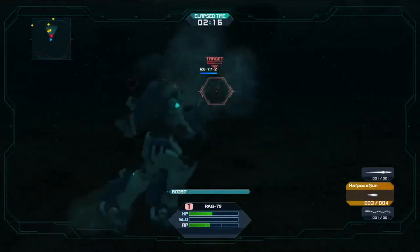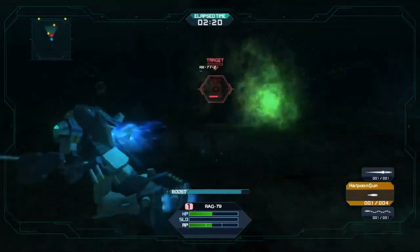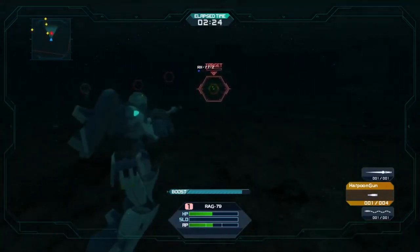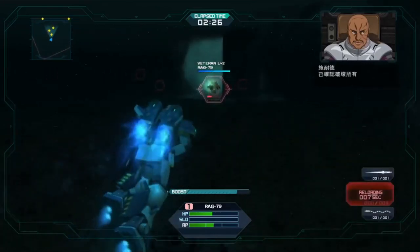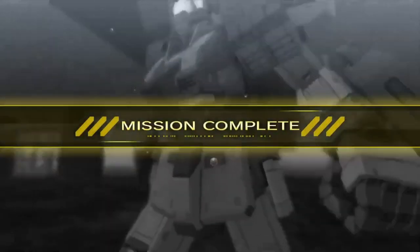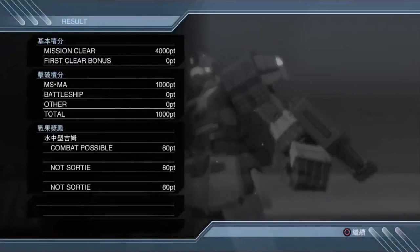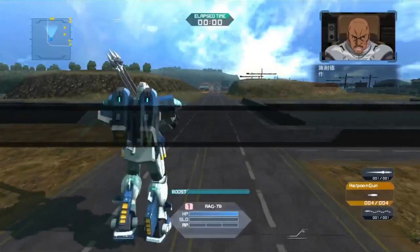I wanted to get the coup de grace on that RX-77-2, but this is an oil derrick so I hit the pillar first. I got him with the second shot though. And oh look, there are more GM Aquas. Since I beelined it for targets I didn't get a lot of kills, as you can see from the card. Anyway, on to another level.